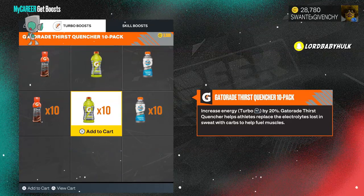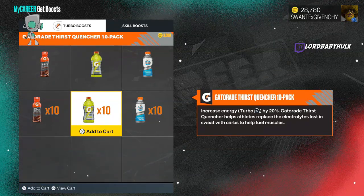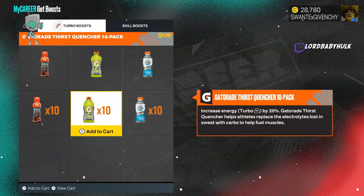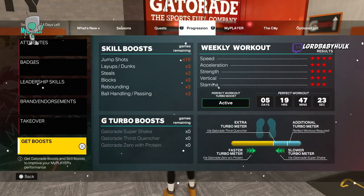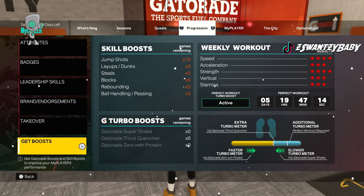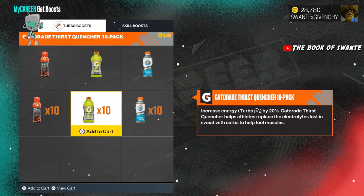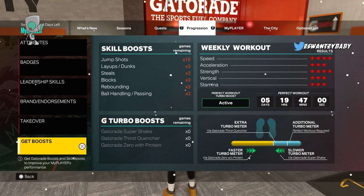Without stamina you're just guessing which animation you're going to get, and it's ridiculous. Get gym rat if you can — if you can't, do your drills and make sure you get three stars on everything so you get a boost to your stamina. If you buy two-one it'll help you get the double bar, but again, pay-to-win — if you can do without it, do without it.